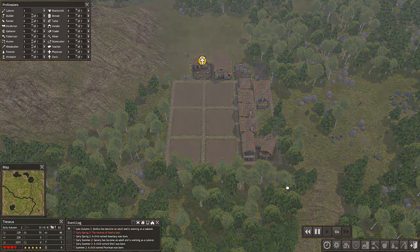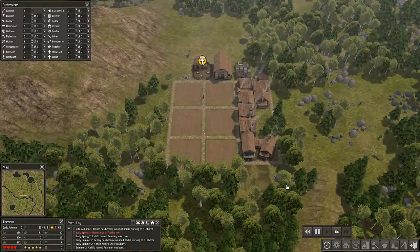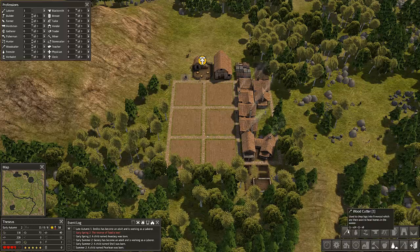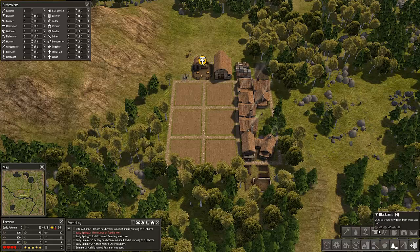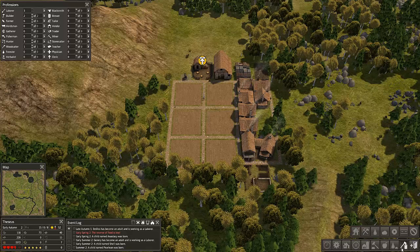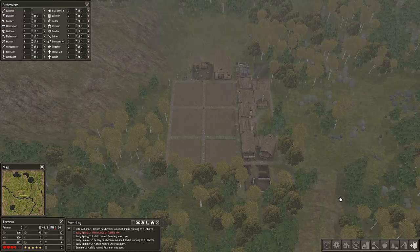What we'll eventually need to do is get a bigger town with more people in. So I'm going to let them build everything. One of the things I talked about last video was the fact that down here you've got a Forester's Lodge, you've got a blacksmith - we will build one of those this episode probably because we'll probably need one - a tailor, tavern, mine and quarry. The health has gone down again, so that's not good.